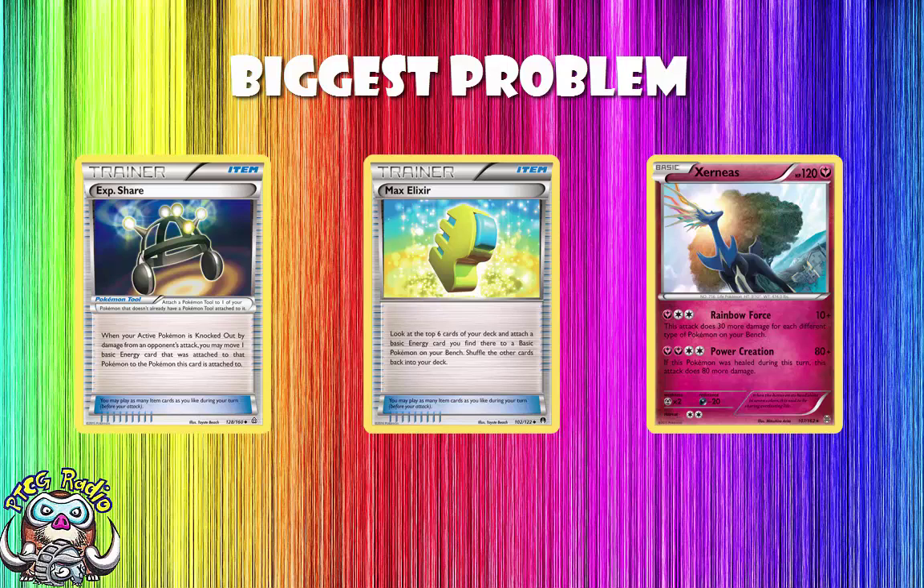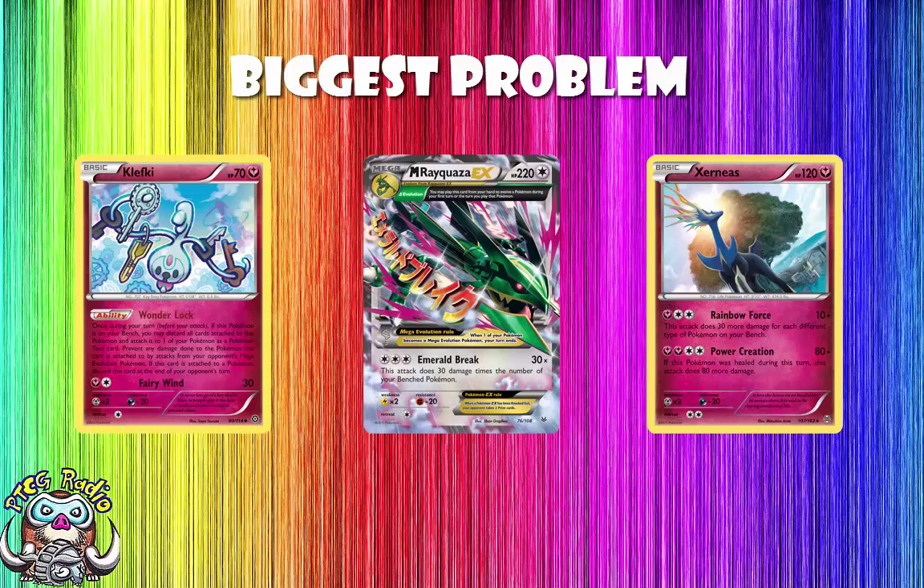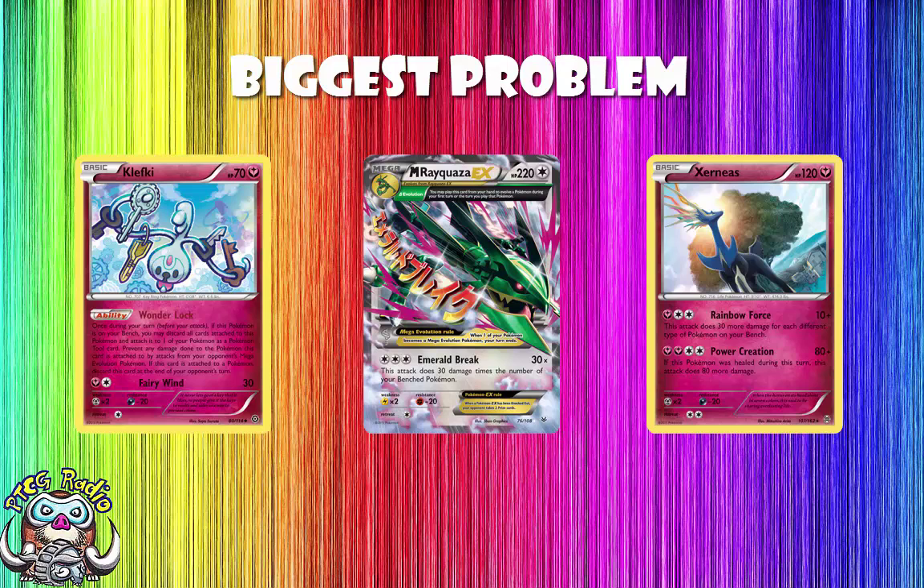If you're really worried about Mega decks that can one-hit KO — decks like Mega Rayquaza are a problem here — you can even play Klefki, which means you can't be attacked by Mega EXs. Because when this deck sets up, it's amazing. If you find yourself playing against a Rainbow Road deck that has all these Pokemon on the bench and two Xerneas with two energy on each, you've probably lost. There are two ways to beat this deck: number one, you stop them getting the energy out — with quick KOs using Pokemon like Mega Rayquaza, or cards like Enhanced Hammer. Otherwise, if they get going, they're probably going to win. You either stop them getting the energy, or you run them out of energy.